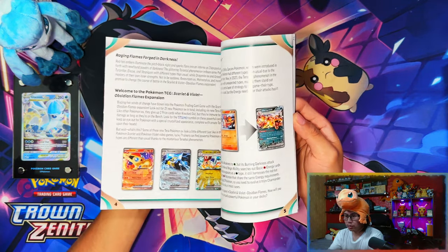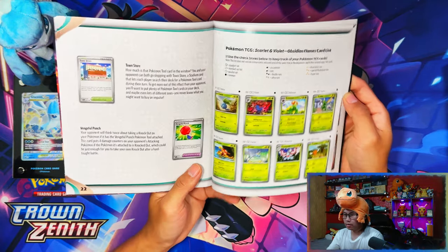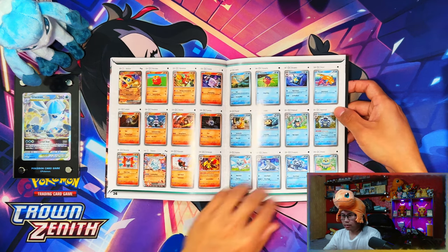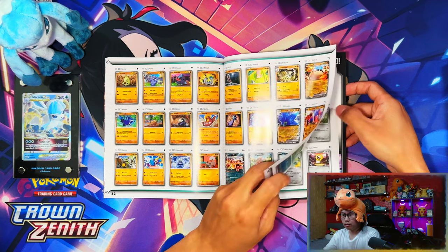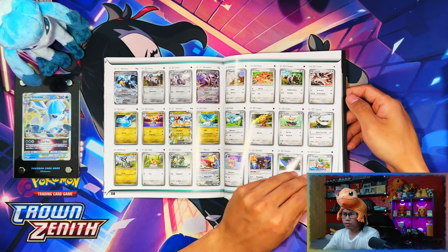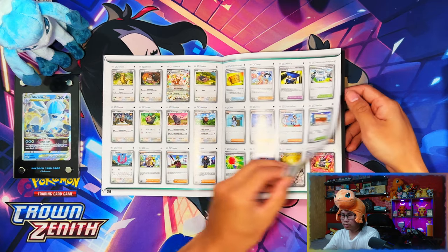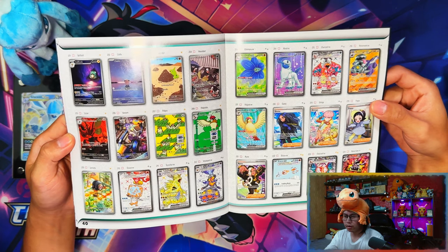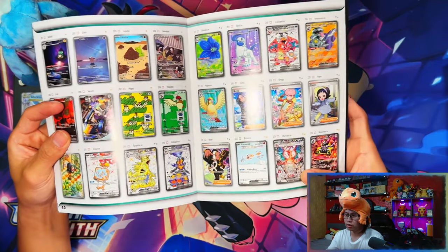Here's the player's guide - a bit of explanation and some of the cards in the set. What I'm actually looking for is the set list itself. There's Frost types, Fire, Water, Electric, Psychic, Fighting, Darkness, Metal, and Colorless. Then the Art Rares starting from there - that Gloom is nice, the Ninetales is nice. All the Art Rares in this set are really nice. There's not that many Special Illustration Rares in this one.